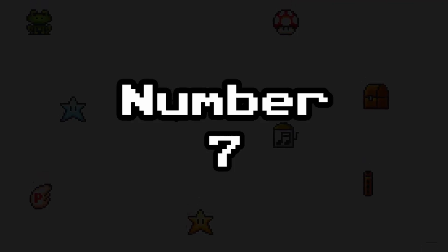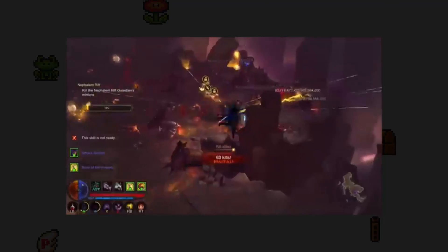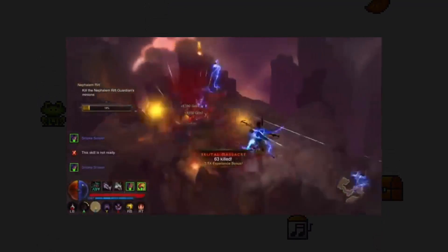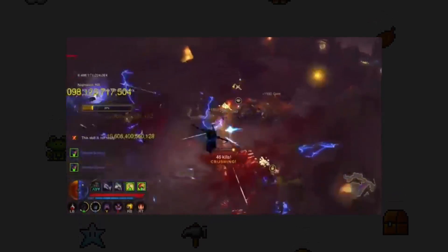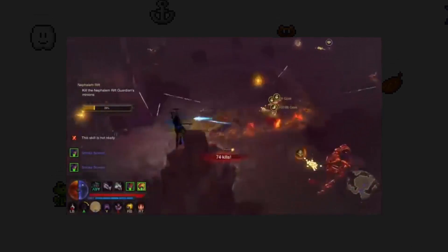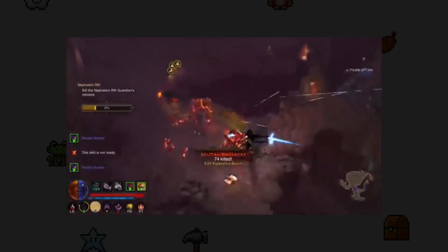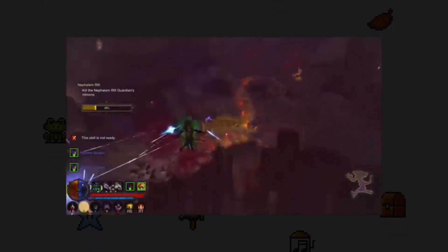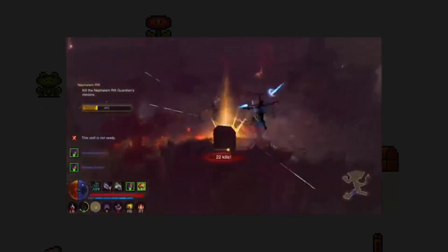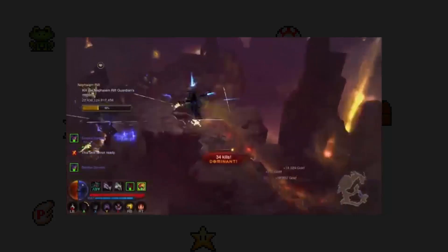Number 7: Diablo 3. The PC version of Diablo 3 is locked down pretty tightly by Blizzard and is essentially unhackable on that platform. For the console versions, however, it's a different story. Diablo 3 on console is filled with hackers — they give themselves weapons and accessories that allow them to one-hit kill any enemy, and bots that farm gold, levels, or items. This can kill the co-op experience for some people and limits them to playing solo or with friends.